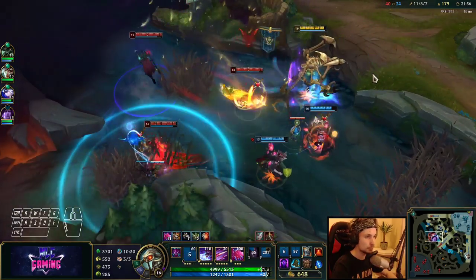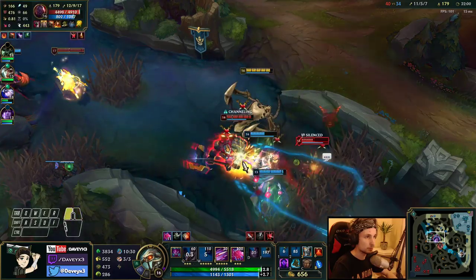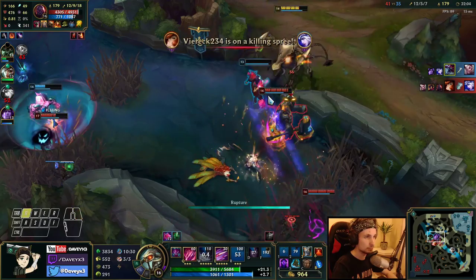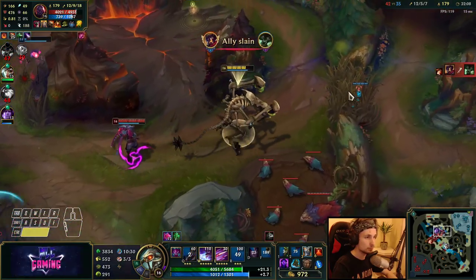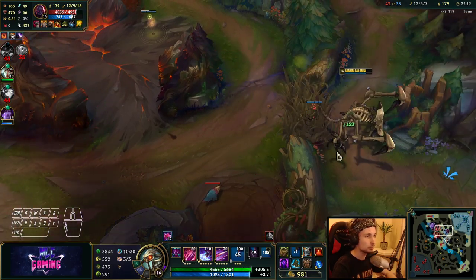It's not a good team fight because we don't actually have Riven with us at the moment. I'll take him and back off. At least I took the catch and then we backed off.